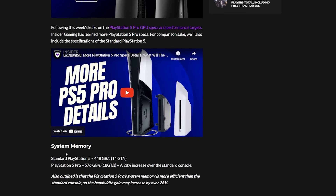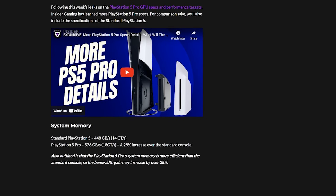First things first, we have the system memory. The standard PS5, for comparison, has 448 gigabytes per second at 14 GT/s. The PlayStation 5 Pro has 576 GB/s — basically a 28% increase over the standard console in terms of system memory, which is a pretty substantial jump.